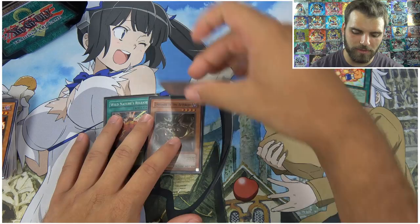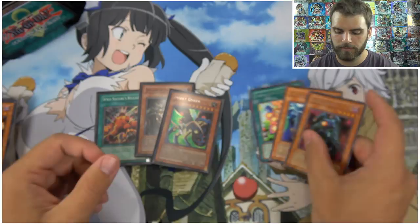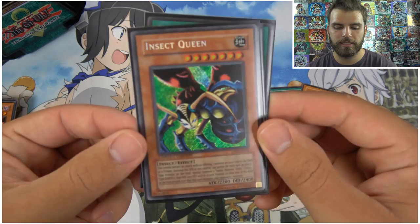Not bad from the classic 2004 Insect Queen tin! For our recap: from the packs we got Dark Jeroid, Guardian Trice, Continuous Destruction Punch, and some awesome classic cards. From the tin we got the almighty Insect Queen, and our foils were Emissary of the Afterlife and Wild Nature's Release.